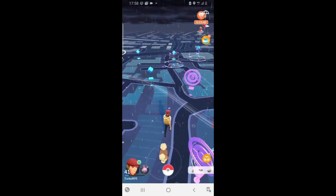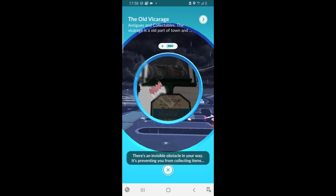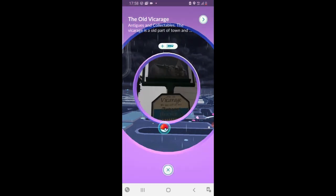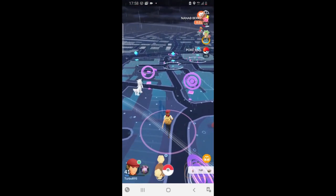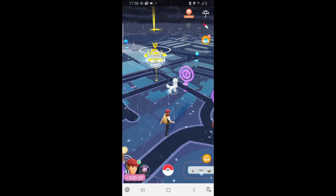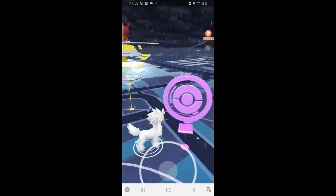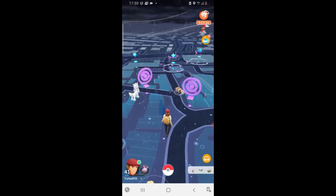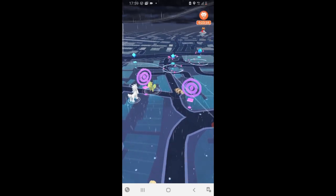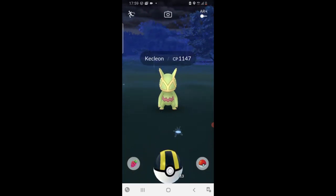I was very happy to be able to catch Kiklian and hopefully I will get a shiny one when the event comes. Here you can see I found Kiklian — we couldn't spin the PokéStop so we needed to tap. As you can see it's taking a while to show up on the map. We tried to look around, spin the PokéStop again, wondering what is happening, and finally Kiklian appeared on the map.